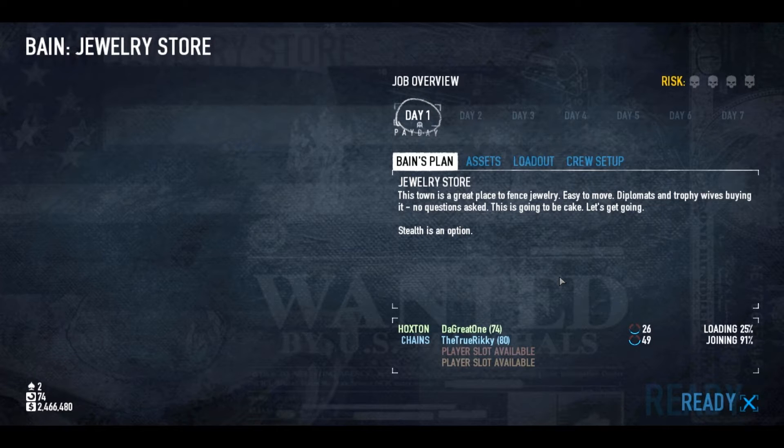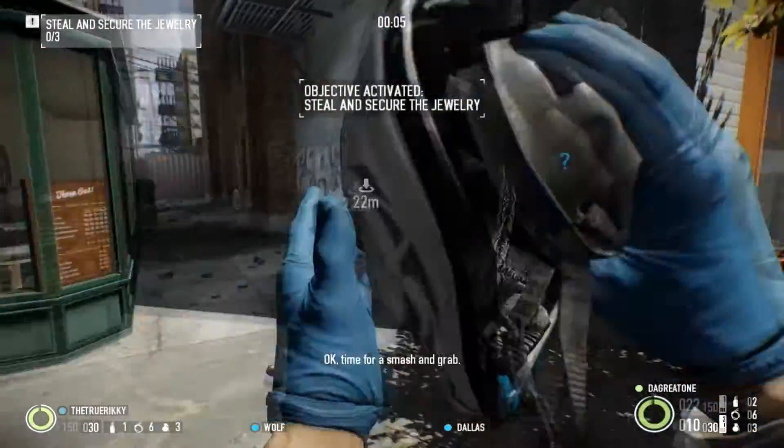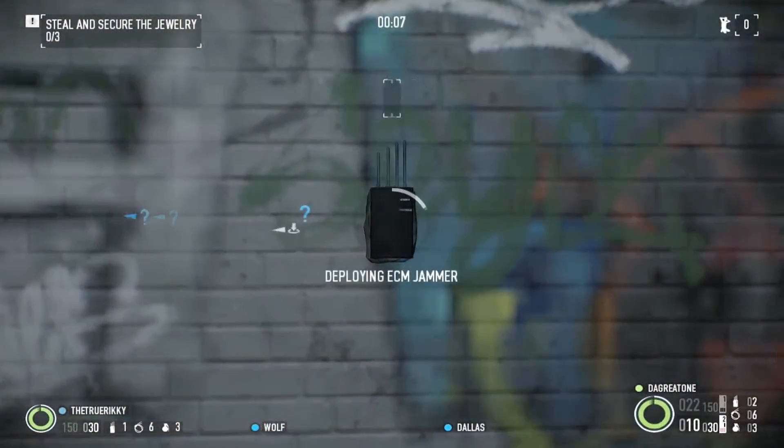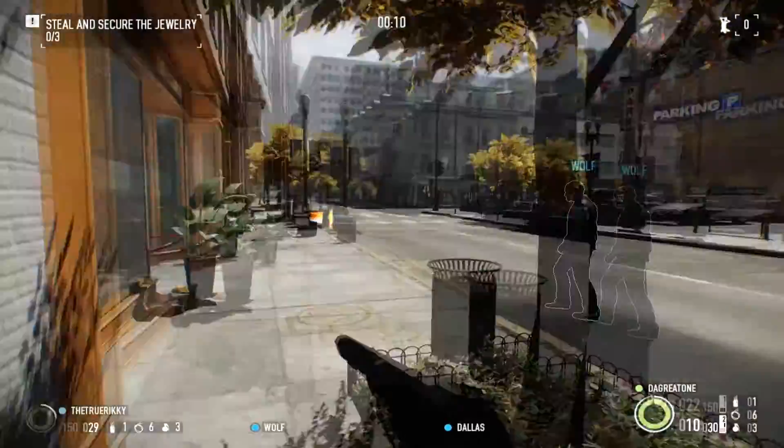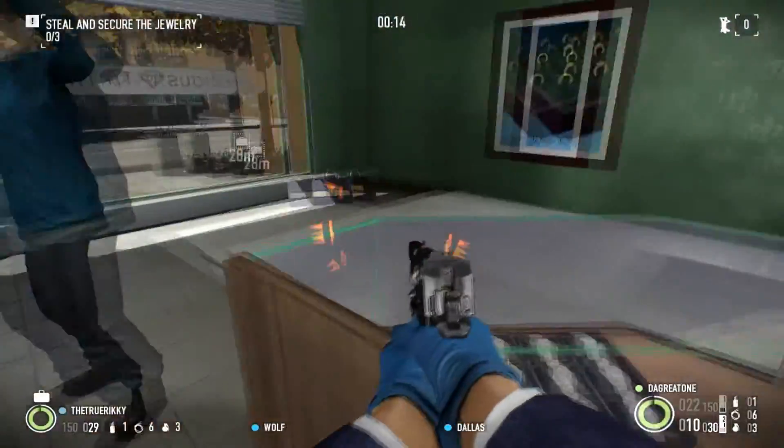Basically what you want to do is ignore everything. Straight on with masks, then ECM jammer at the door while the other person runs in. Solo you can do it, not as fast, but on normal it's literally three bags — that's all you need. It can take you no more than a minute. So masks on, you run in, ECM — try to ignore everyone if you can, even if you're getting shot at.